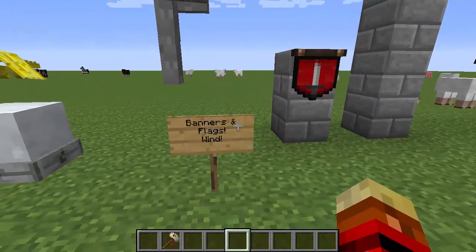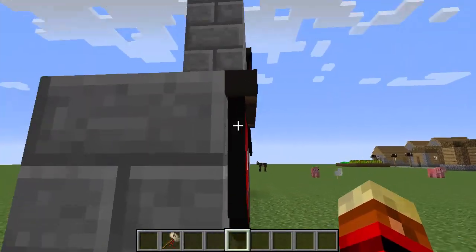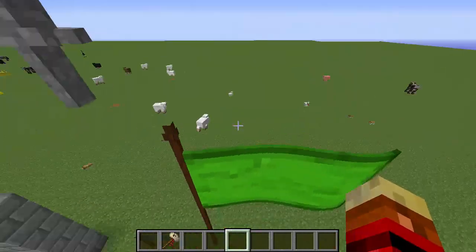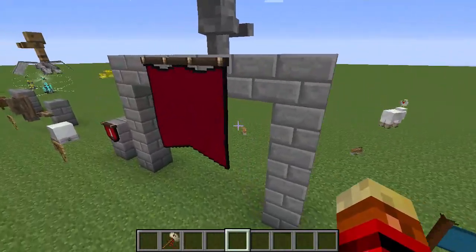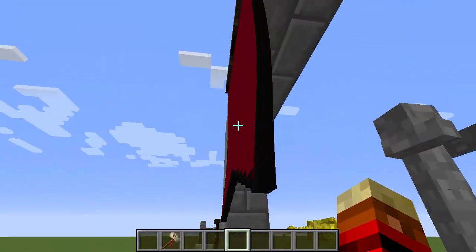Lastly we have the banners and flags, which have been updated — they are all 3D now. As you can see the banners have depth right here, and the flags also have actual width now. I've also updated the animation so they wave a lot better. The banners also animate now.